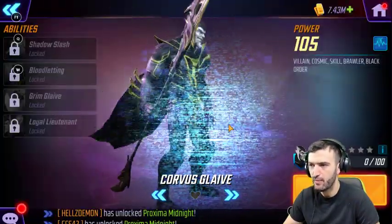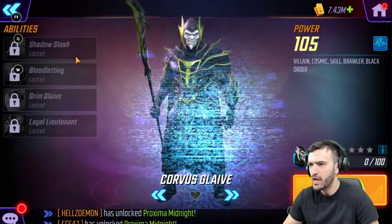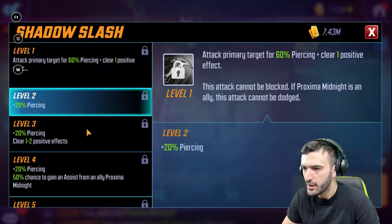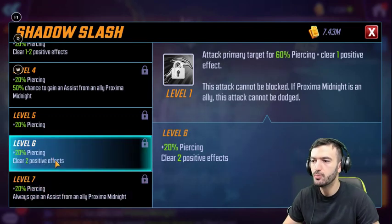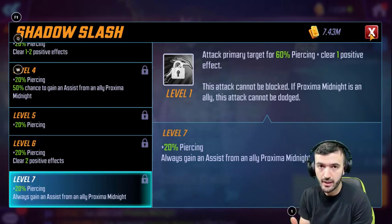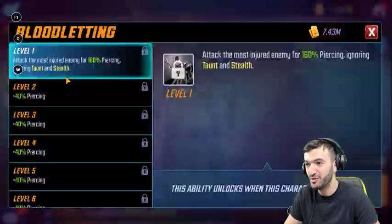Now let's look at Proxima's husband, Corvus Glaive. His basic ability, Shadow Slash: attack primary target for 60 piercing, clear one positive effect. This attack cannot be blocked if Proxima Midnight is an ally, and cannot be dodged — literally the same copy as Proxima Midnight's basic. At higher levels, it clears one to two positive effects and always gains an assist from Proxima Midnight, clearing two positive effects. It's a mirror copy of her ability — only Yo-Yo has this kind of paired assist mechanic with Black Bolt in raids.